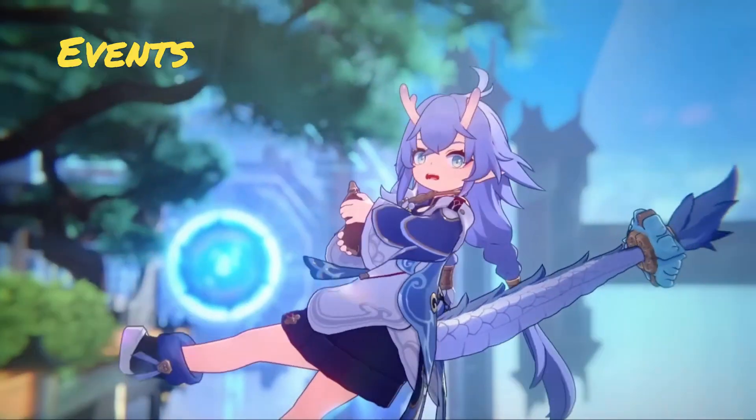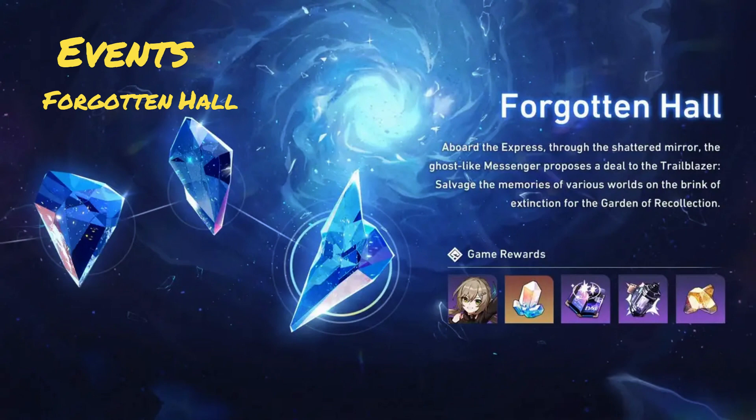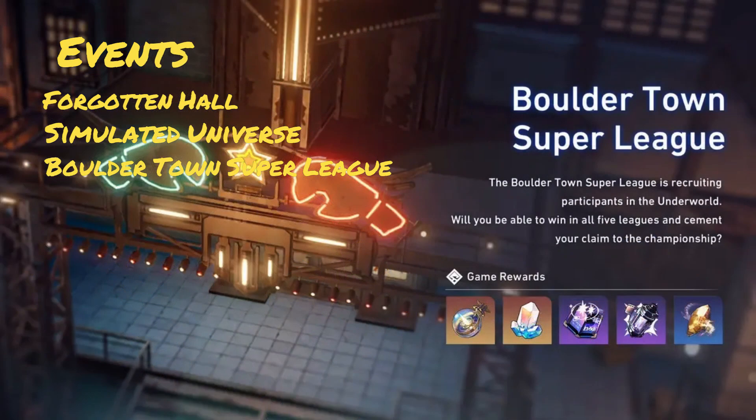The first half of the patch will have the Forgotten Hall event, which will hand out a free 4-star, and also the Simulated Universe event, which will give Herta another 4-star for free. After 3 weeks, we will get the Boulder Town Super Leech event, which will have no 4-star but other great rewards.